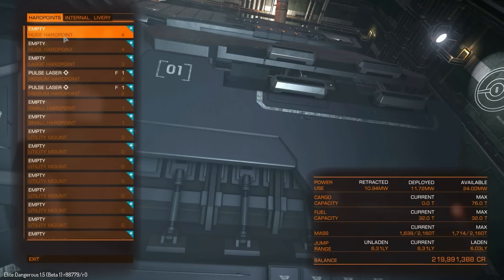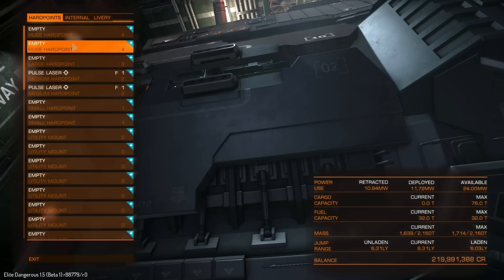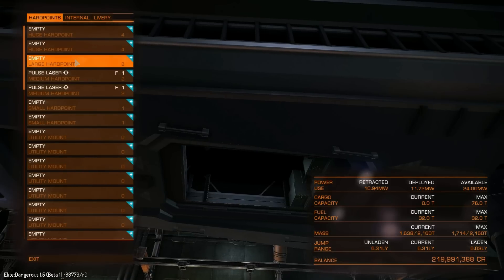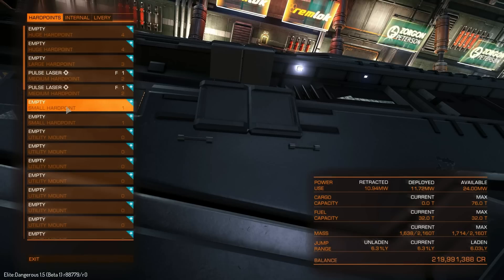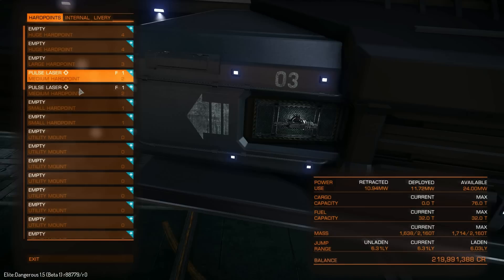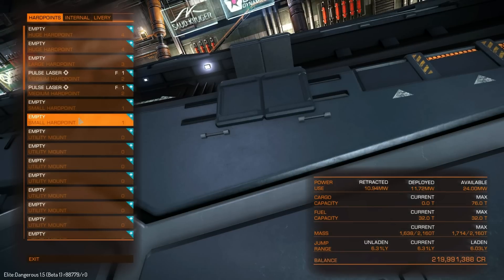First of all, we can see that we have two huge hardpoints — that is the main selling point of this ship. Right now the weapons available are fairly limited: you've got two weapons, one of which has two varieties, so technically two and a half weapons to choose from. We've got one large under the nose, two medium on either side, and two small hardpoints on the front. I'm imagining these are all pretty much for turrets, maybe apart from the large — turreted weapons would help with the lower manoeuvrability of the ship. And we've also got eight utility mounts, just like the Anaconda.